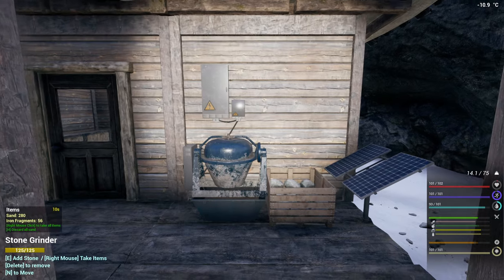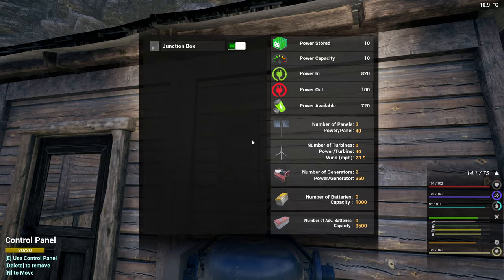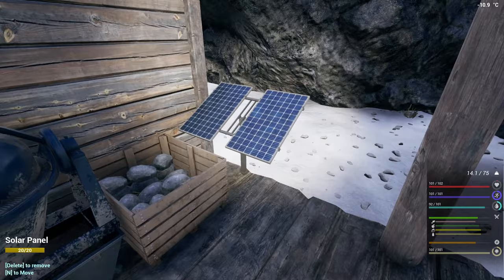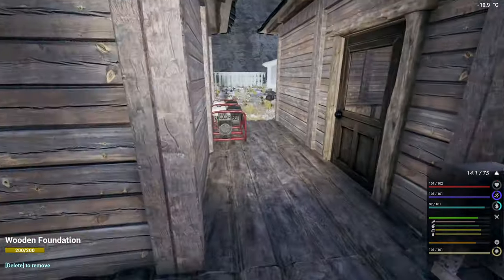Hi and welcome back to The Infected. As you can see we are grinding away over here - we do have 720 power available, 120 of that is due to our beautiful solar panels here. Now what we're going to have to get going is a few other items so we can use up this power.